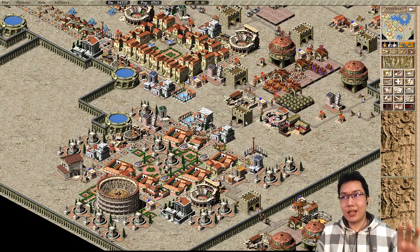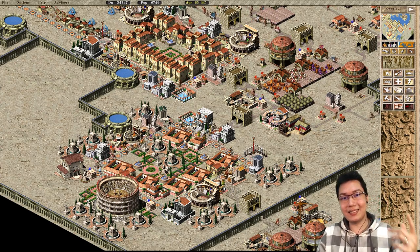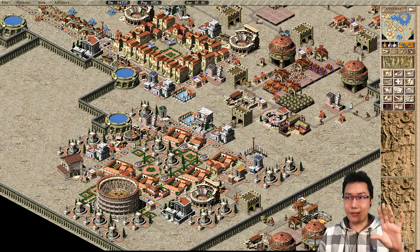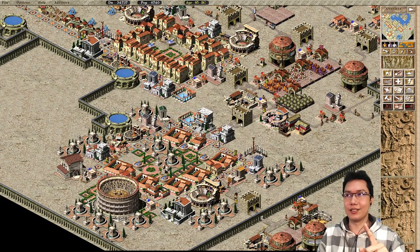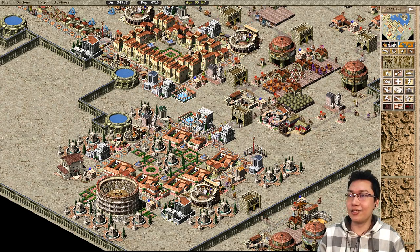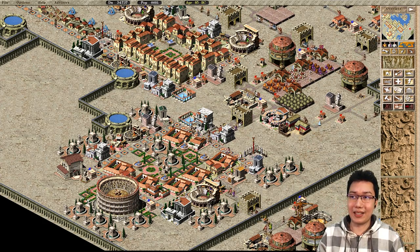If a walker has an objective somewhere specific they are walking to, they can walk through gatehouses. So immigrants, market ladies, an actor going to a theater — those can walk through. But wandering walkers like priests and prefects — people with no destinations — can't pass through.